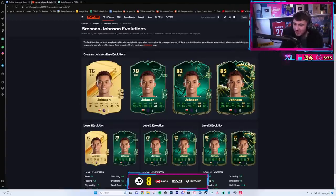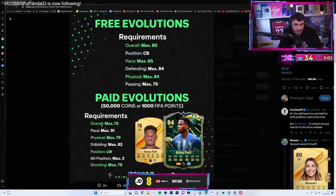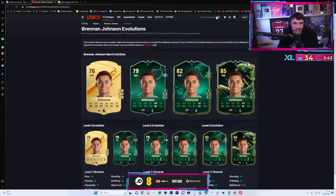What's the paid evolution requirements? Let me get it because I don't bloody know. The paid evolution is: 79 rated, 91 pace, 79 physical, 82 dribble, left wing, 79 shooting max. I don't know - can you evolve anyone you want? I just feel like you're gonna pick three players and we've got to pick one.